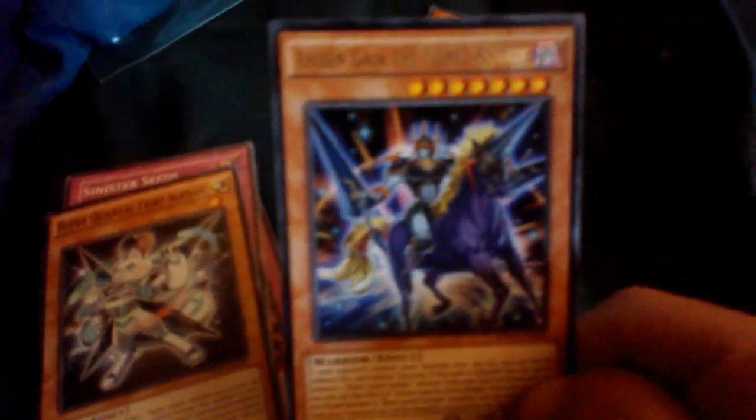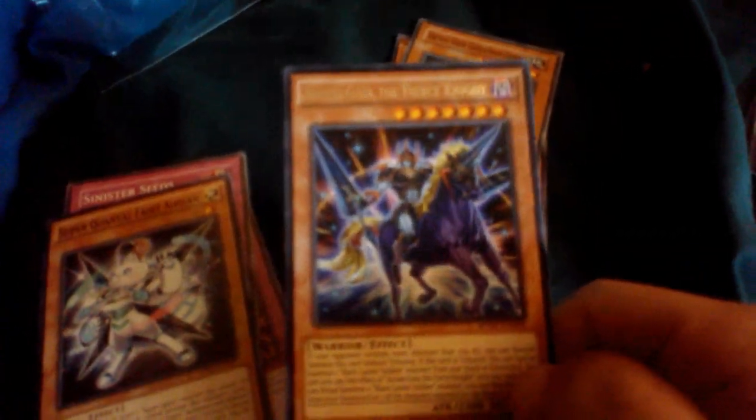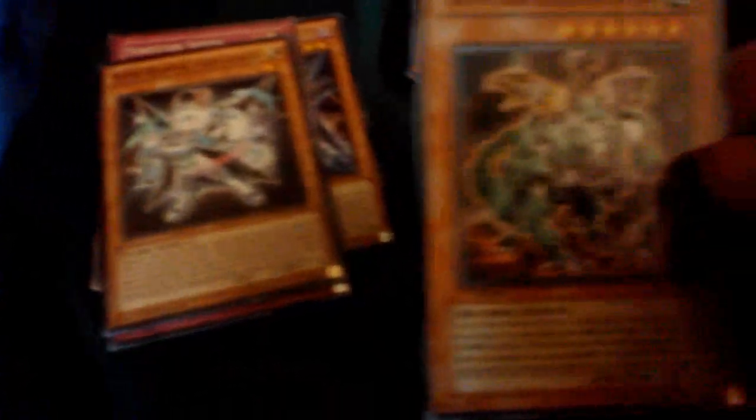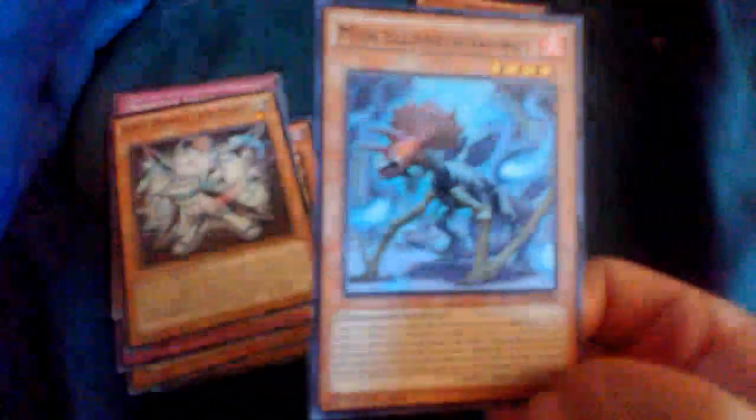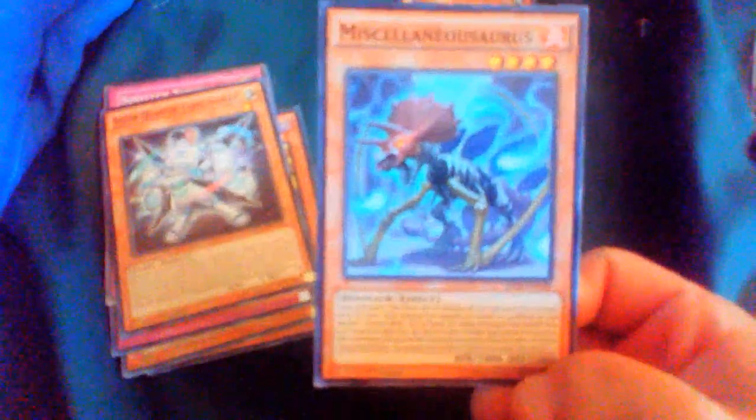Next is — ooh! Arise in Gaia the Fierce Knight! That's awesome! Holy crap! Ancient Gear Gildragon Chimera. That's really cute. Really nice. Then we got a Magical Planet Magigola. Miscellaneousaurus, which is pretty cool. And Super Heavy Samurai Giga Gloves. That's so cool!